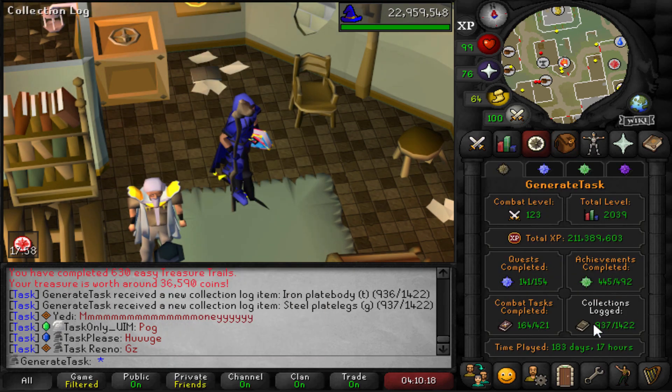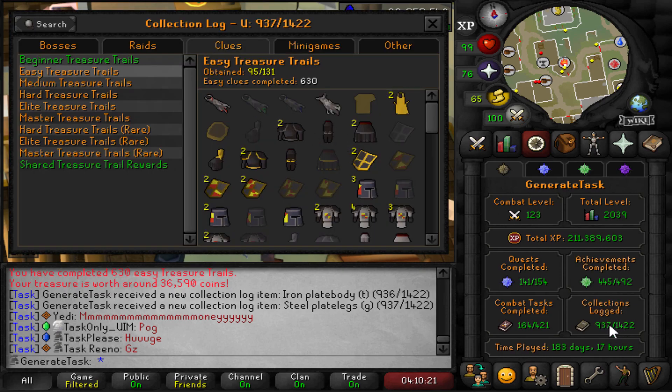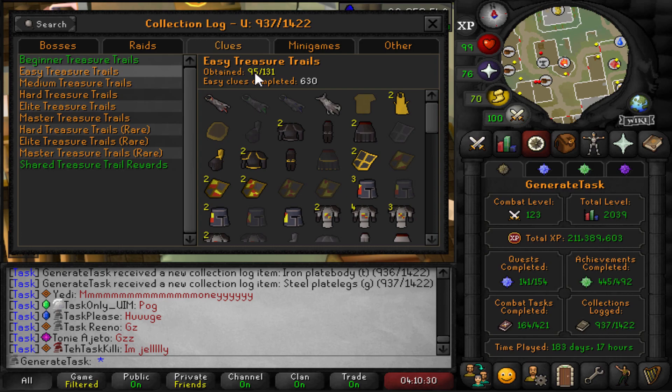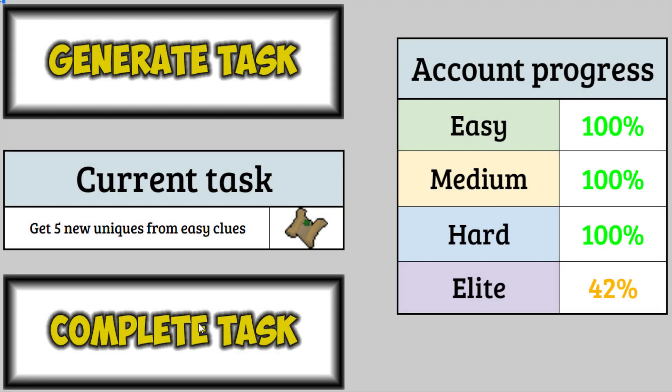Let's see if we get back to raiding. Let's take a quick look at the log — five new items is always nice with the clue tasks. 937 in total now. 95 easy uniques in 630 easy clues — next time we'll get to 100 total uniques. Pretty happy with how that task went. I completed it in less than a day. We can move on to the next task. 143% elite once again — we dropped to 42% after adding the raids task. It's going to be more clues: five new uniques from hard clues, and we might get a master clue in there as well.